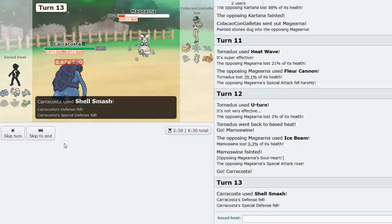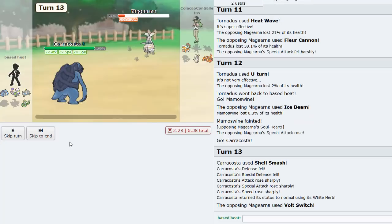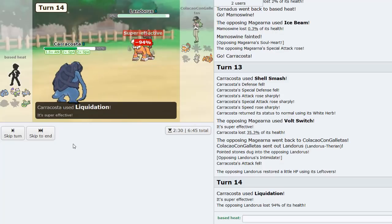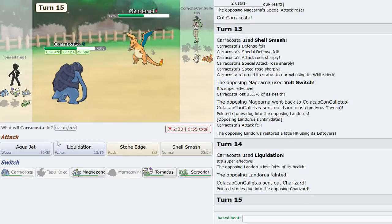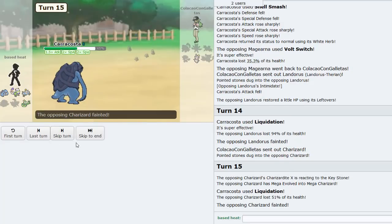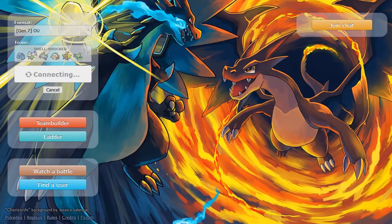Volt Switch - easy live! Landorus-T comes out and I Liquidation to knock it out. Caracosta sweeps the last half of his team - that should be game. We're faster than his last Pokemon too. GG! Let's grab another game.